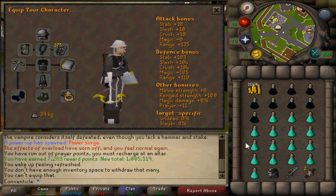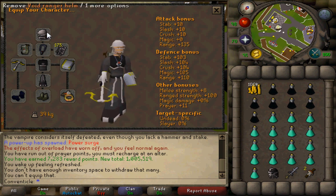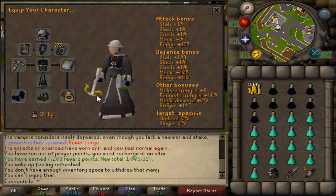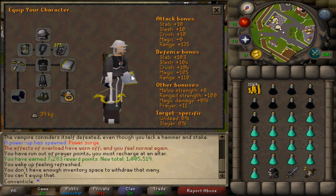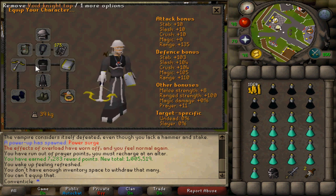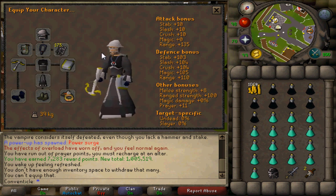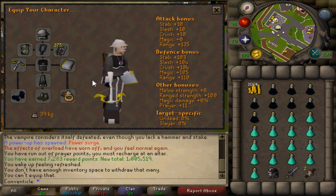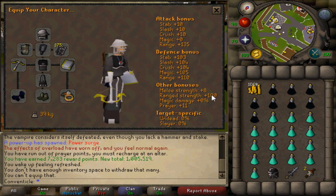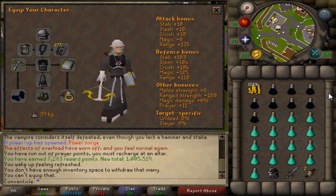So here is my setup right here. As you can see, I'm wearing full range void. I've got an Ava's accumulator with a fury and archer ring imbued. I am using broad bolts as my weapon with an Armadyl crossbow. I tried some black knives and some other weapons, but I found that this works the best. I also have an Armadyl book, aka Book of Law, which is the best shield you can wear that gives range attack bonus and also gives you prayer bonus. Then I've got some snakeskin boots — you can obviously swap those out if you have ranger boots.